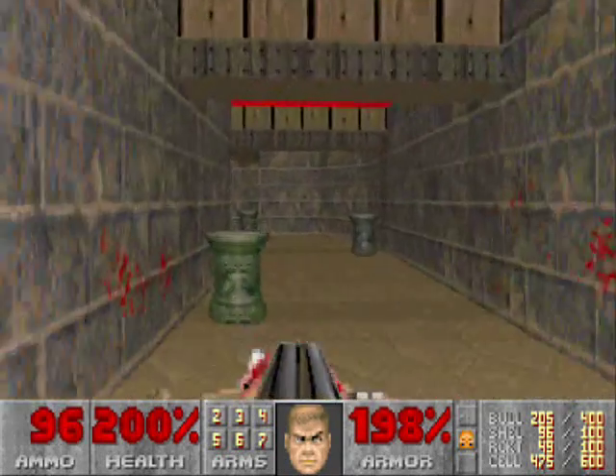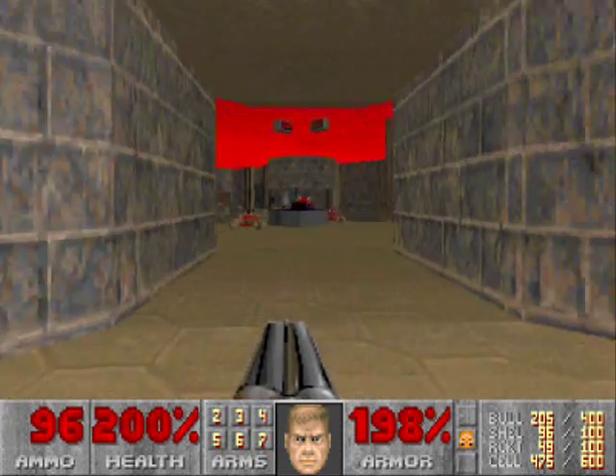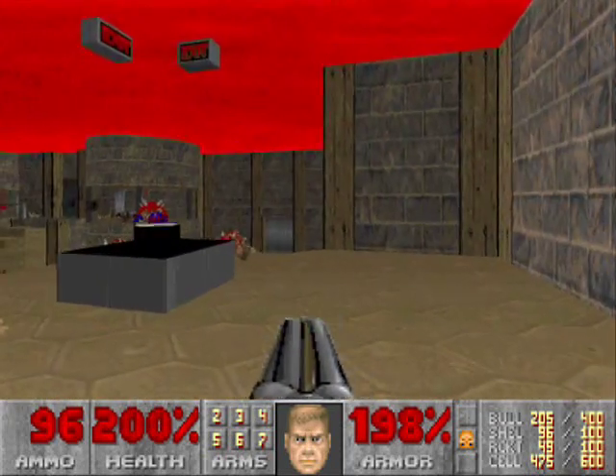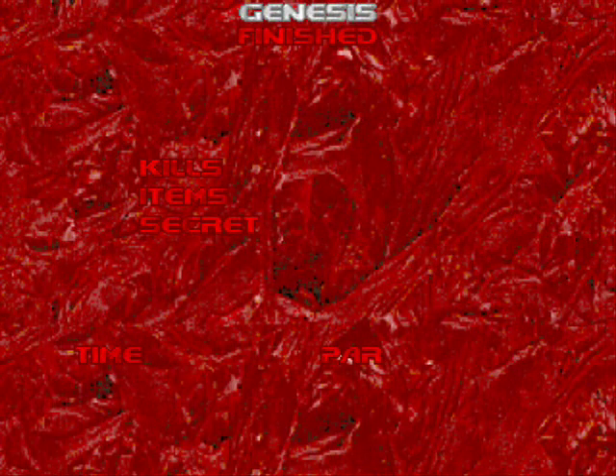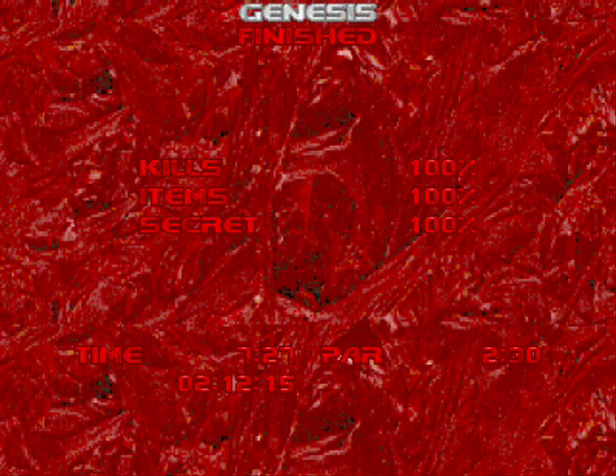Alright, they are all dead. We'll progress the map and there is the exit teleporter — that's all there is to this map. There's not much to say about this map. Apart from maybe maps 1, 2, and 3 of Plutonia, this map is quite possibly the easiest map in all of Plutonia.